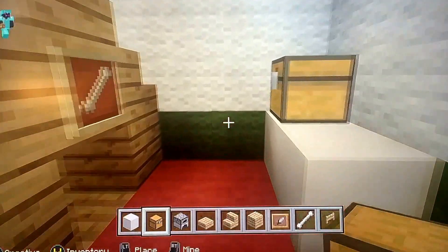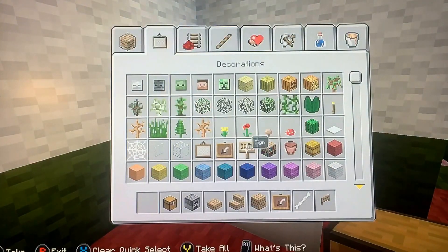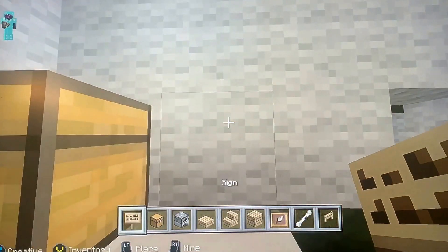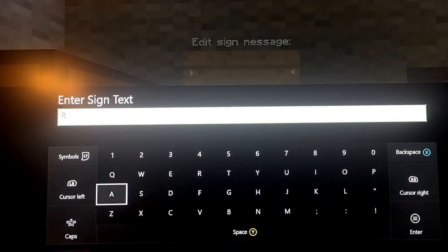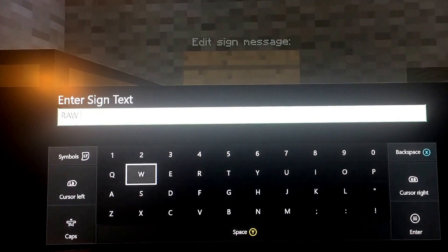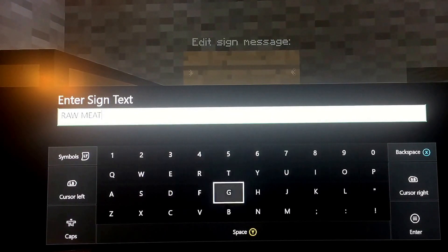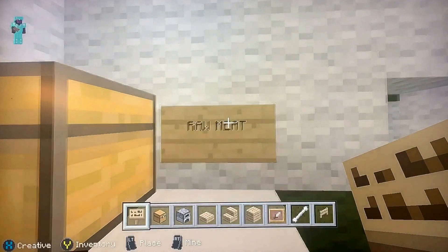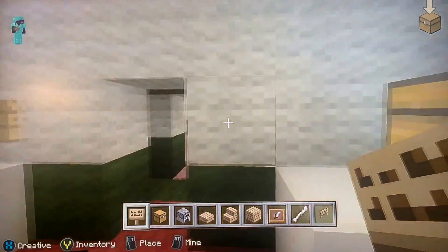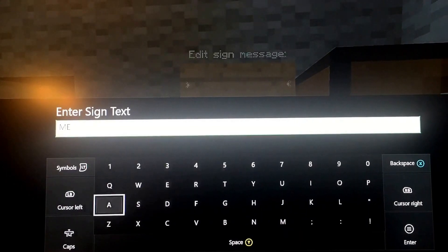All right, I'm in. I need a sign here. This is going to say raw meat. Sorry if you can hear that noise. I like to make my letters capital because it's easier to read.